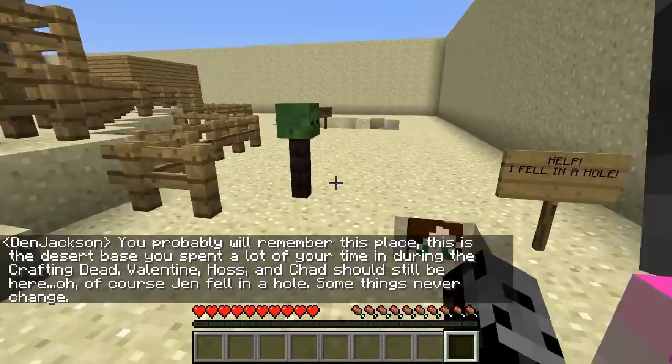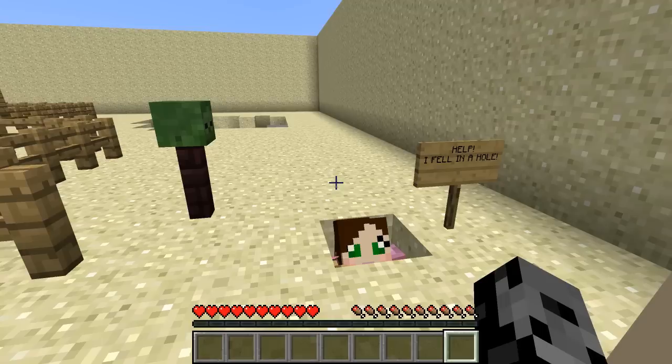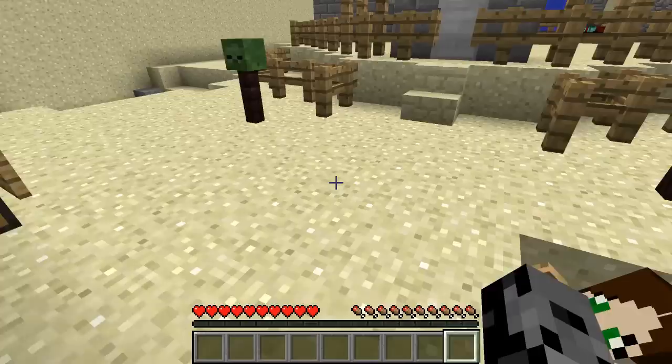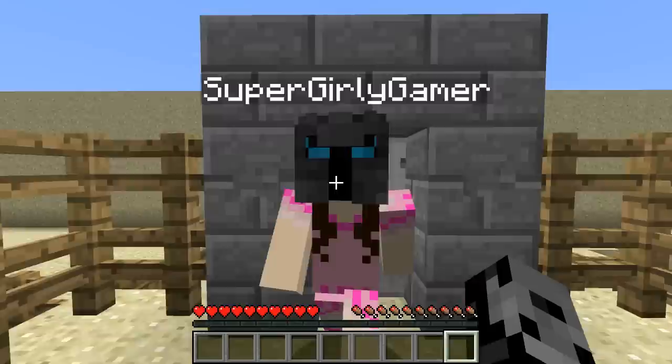All right, we're back to the Crafting Dead again. You probably won't remember this place - this is the desert base you spent a lot of your time in during the Crafting Dead. Valentine, Horse, and Chad should still be here. Oh of course Jen fell in a hole - some things should never change! Wait, is it the button down there? That'd be so funny. All right, we have to go talk to everybody first, we can't just miss out on that.